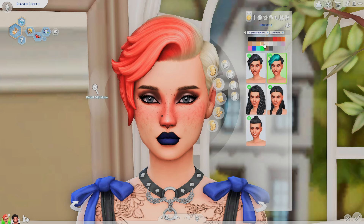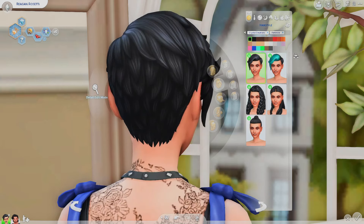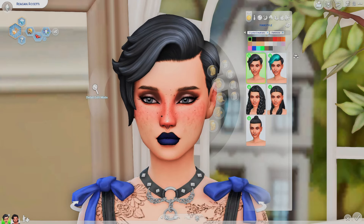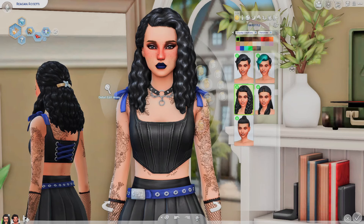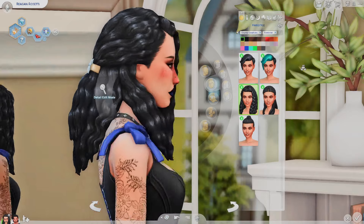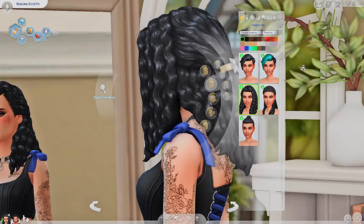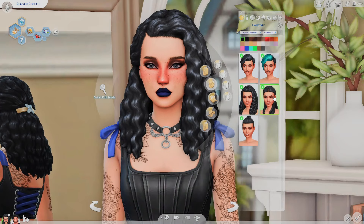It changes based on the color hair your sim has, and I always wish it were separate somehow. These two look really, really cool — I feel like this will look good on both male and female. Then we have this one here — oh my God, this is beautiful to me. I love the clip in the back and everything, and I love the texture on it. I like how some of it's pulled back but there's this front piece here.